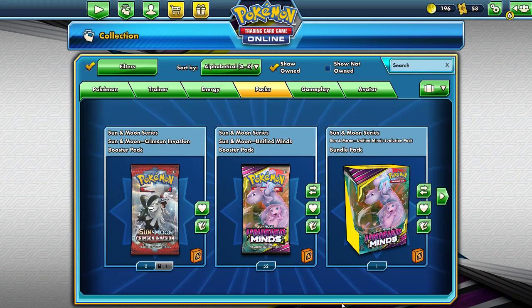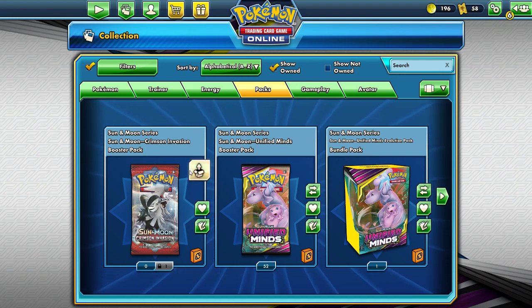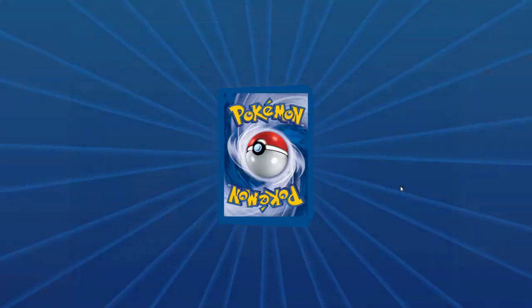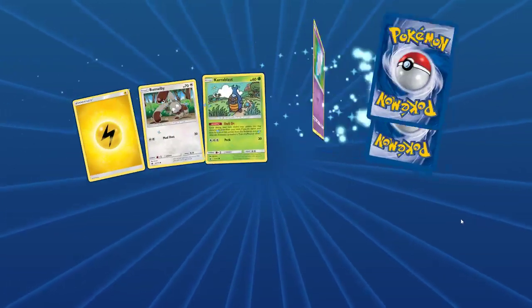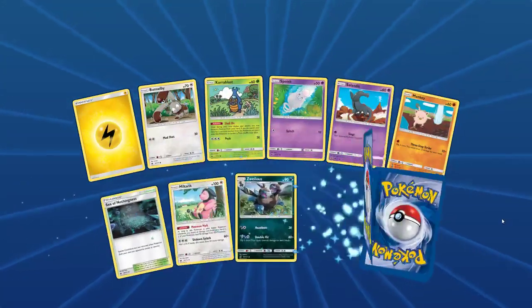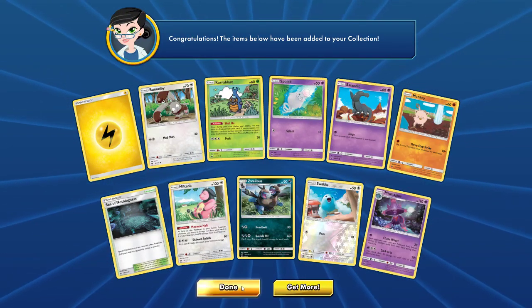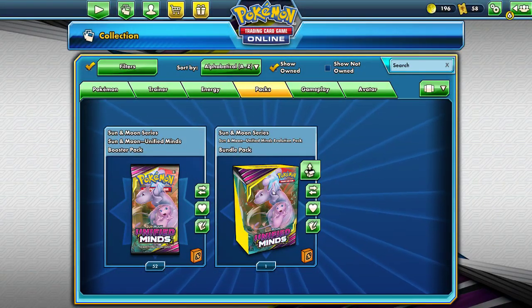We are going to open some Unified Minds packs, play with some of the nice new stuff in Unified Minds, and hopefully pull amazing cards. But first let's do the boring Crimson Invasion pack sitting there and pull a rainbow bar as well, because when I needed it, it was nowhere to be seen. I do apologize for the technical difficulties there at the beginning — I was busy setting up my audio.